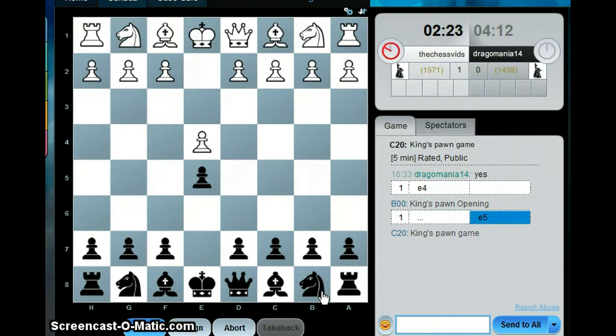Against me he played knight to c6, which in my book has no explanation. Now I don't know what he's doing — he's taking a lot of time to think about the second move, how to beat Dragomania.